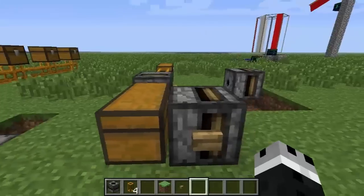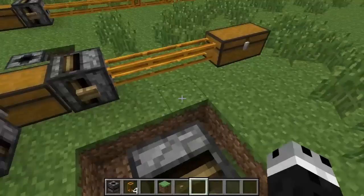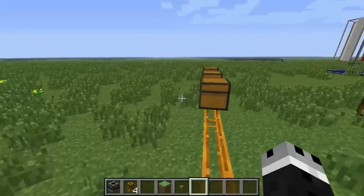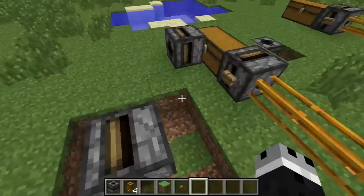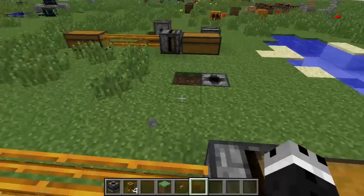So that is our very basic overview of pipes and the first basic block in Red Power for working with pipes and item moving, and that is the transposer. I hope you guys found this video useful and I will check you out on the next Block by Block. Toodles!